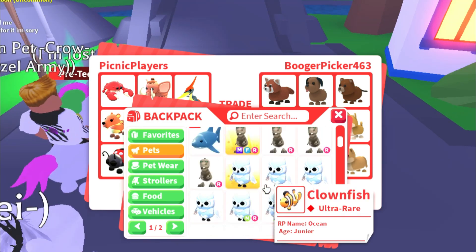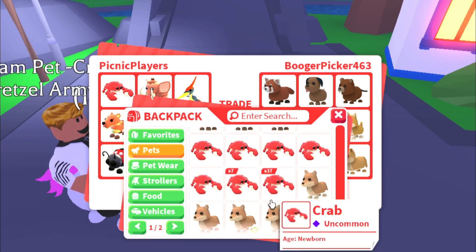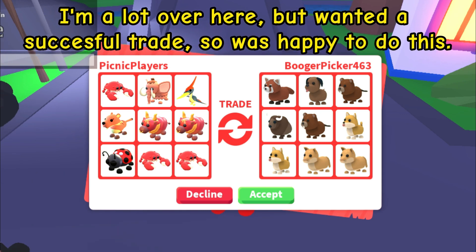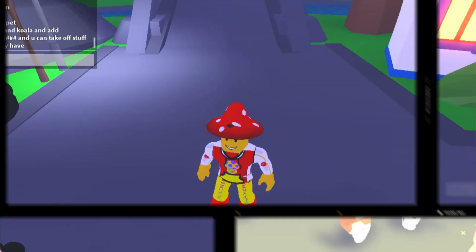And the final one — what should we do for the final one? I don't know, because he's got a lot of big pets in there. I want to do this trade. Let's just do a crab. I do think I'm quite a lot over here, but let's just do this trade in any case. So let's give it a tick and let's see. Oh, he's declined.